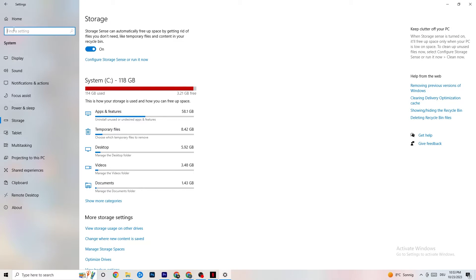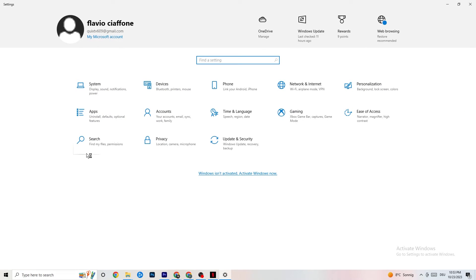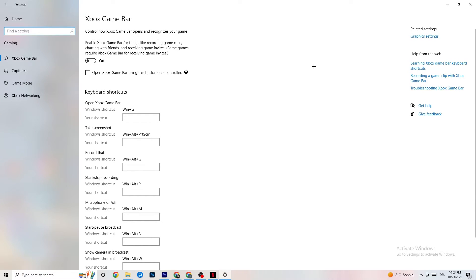Go back twice and click on Gaming. Go to Xbox Game Bar and turn this off — the Xbox Game Bar sucks a lot of performance and you need that performance in your game. Especially on a low-end or older PC it can cause your game not to launch or crash on launch, so keep in mind this should be turned off.